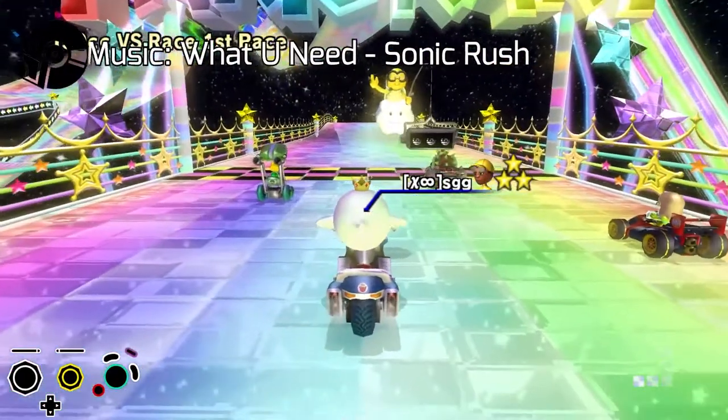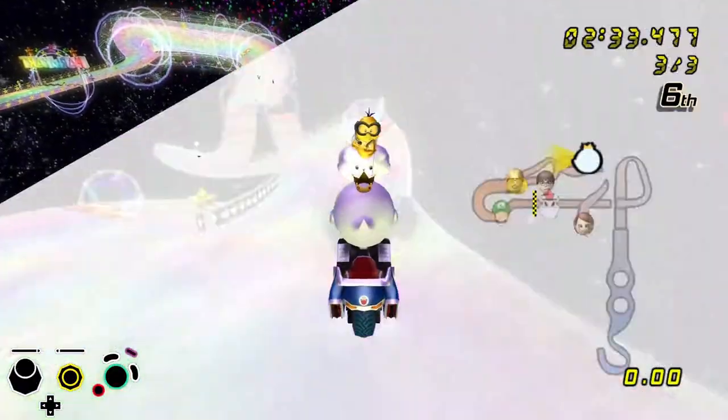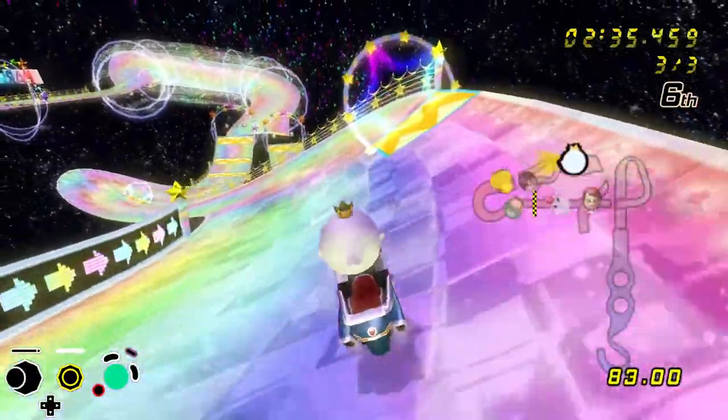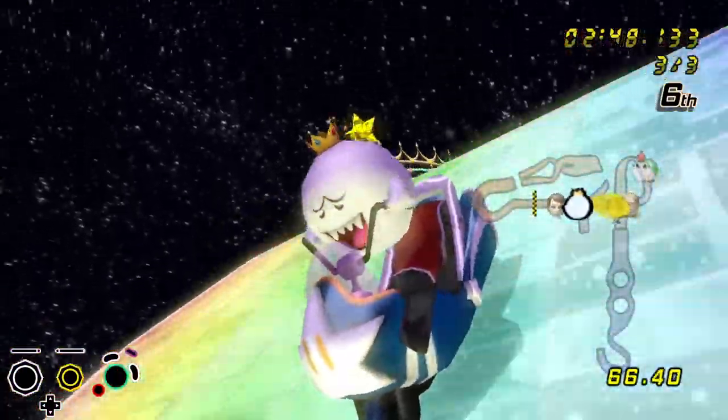First race of the day took us to Rainbow Road. Falling off twice during the race, I mostly played from the back, pulling power items. Despite pulling such items, I wasn't able to catch up and ended up getting 6th. Not a good way to start.